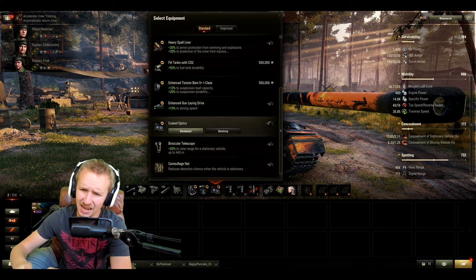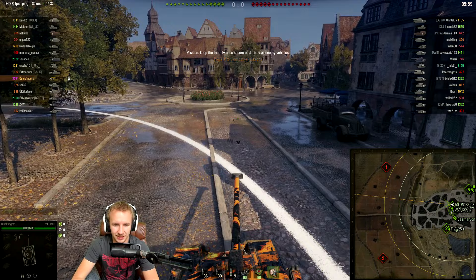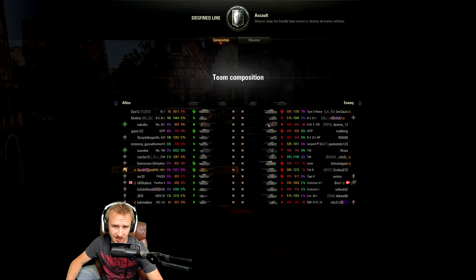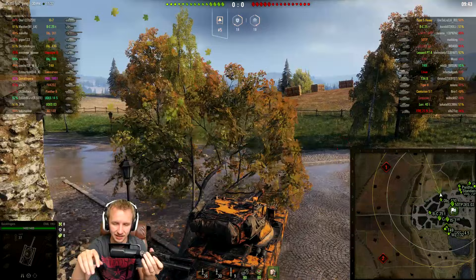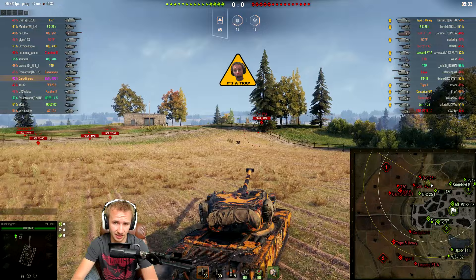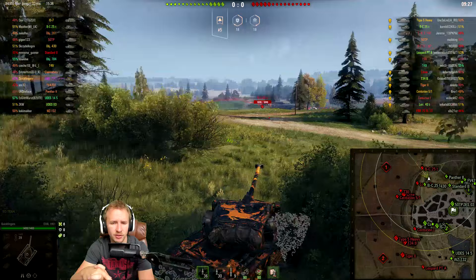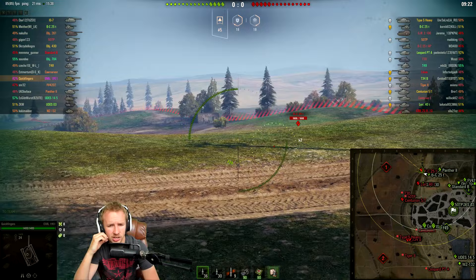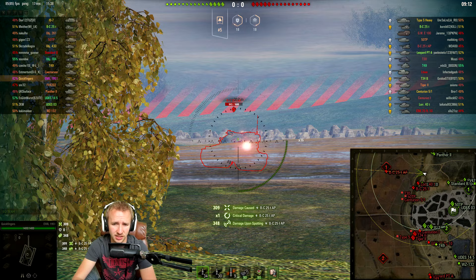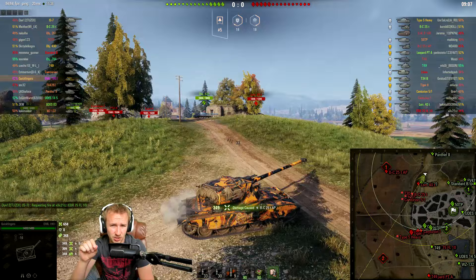Let's see how this tank performs on the battlefield. We're taking the Emil out on Siegfried Line in the worst possible scenario — having to deal with tier 10 tanks and artillery. Artillery against Swedish heavy tanks is incredibly annoying because the strength of these vehicles is working a ridgeline, using 12 degrees of gun depression, baiting shots into your fantastic turret armor. I'm using Coated Optics and we're able to spot the Batchat 25t AP out in the open. The aim time is absolutely tragic and the accuracy at 0.4 is really horrific.